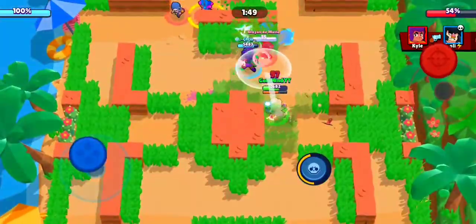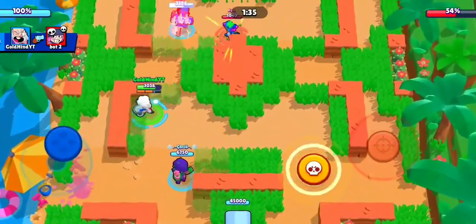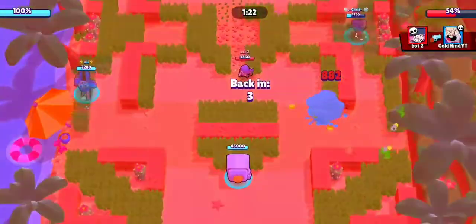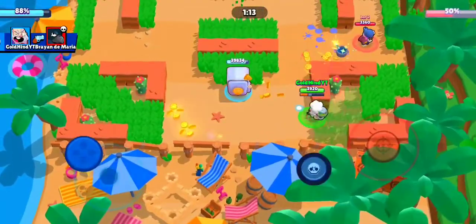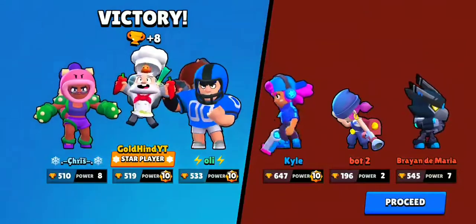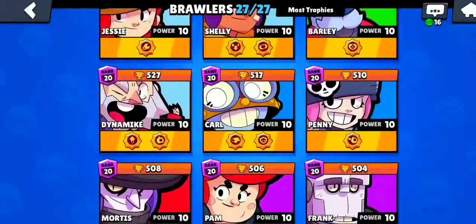We did do an extra thousand damage, which is good, but Roses are protecting the enemy and Shelly took us out. A thousand damage isn't really that good honestly - it may or may not help you in the long run but it's not really necessary. However, it would be good because we can actually take out Penny with one super without much of a problem. Getting the victory, 8 trophies - not bad.